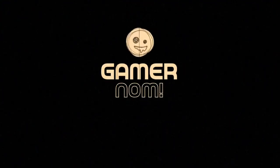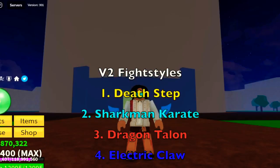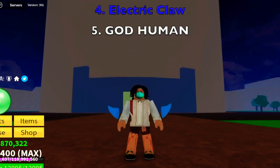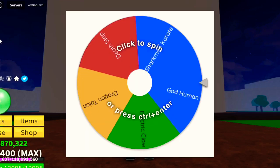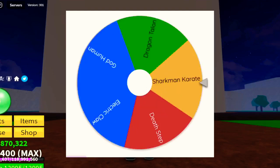So here are the list of all V2 fight styles: Death Step, Sharkman Karate, Dragon Talon, Electric Claw, and God Human. To help me decide on what fight style we're going to use first, I prepared the Wheel of Fortune.